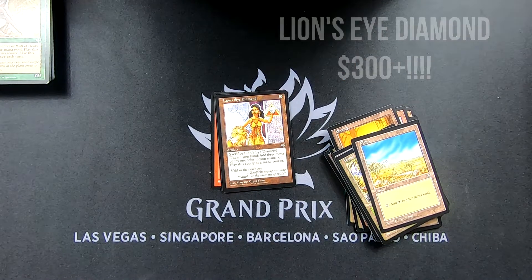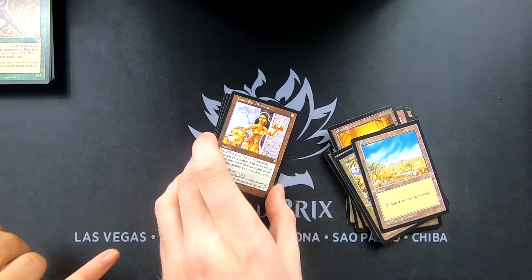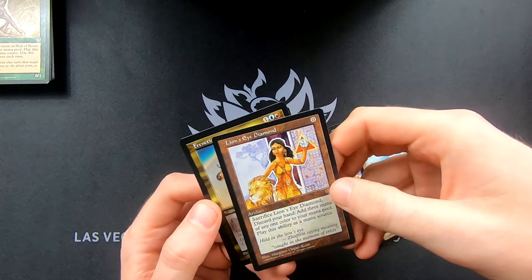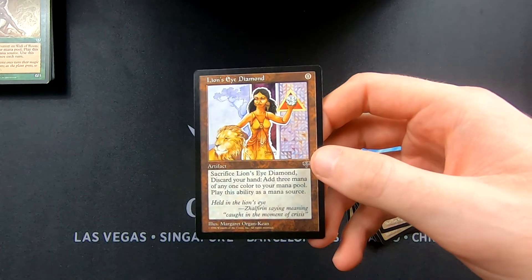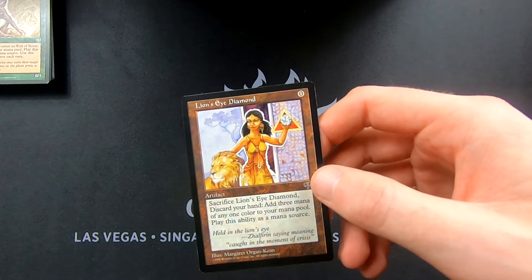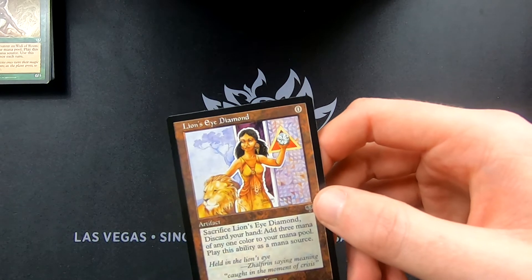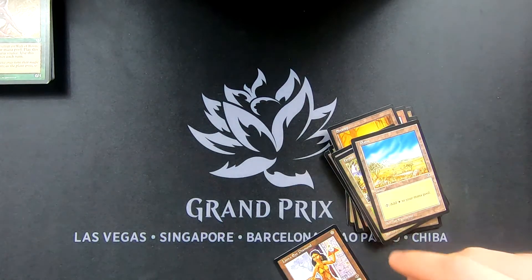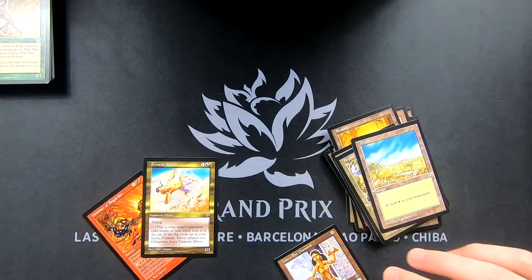Oh, are you kidding — look at the crease, the original crease! But still — it's a Lion's Eye Diamond! Oh my god, that is just beautiful. We got it! We got Lion's Eye Diamond! What?! No — Lion's Eye Diamond! Frantic — we got it! A bug got — no — Lion's Eye Diamond!